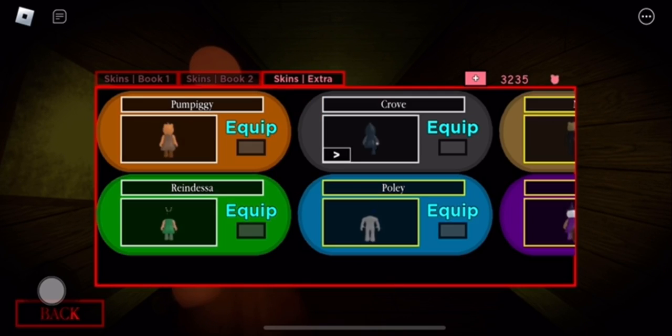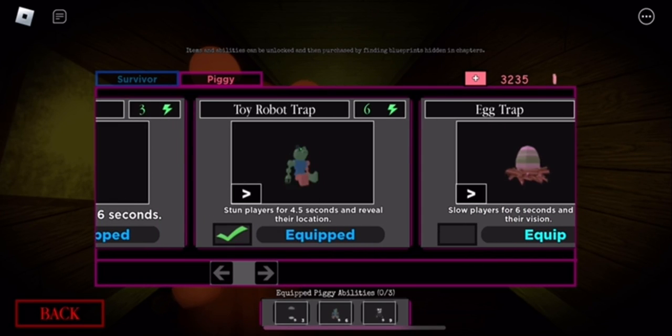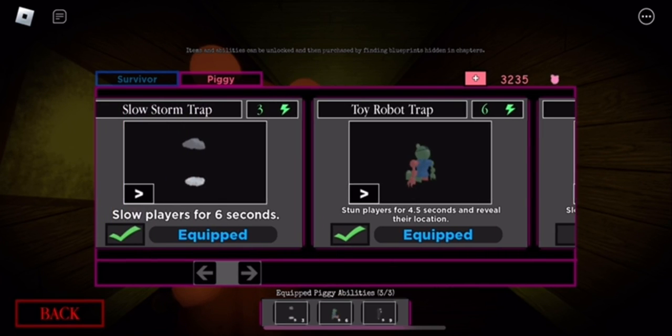You can go ahead and go to the items area, then go to trap skins, go to the timer one, flip it over and press equip, and there it is.